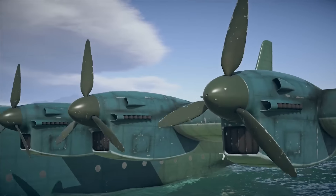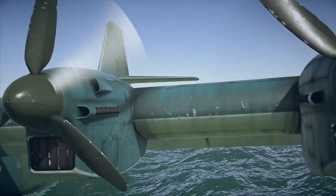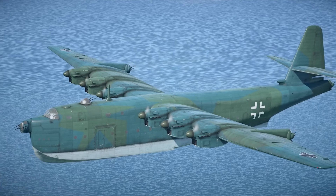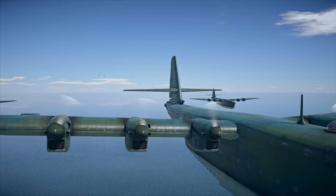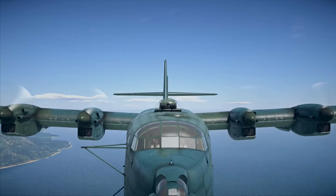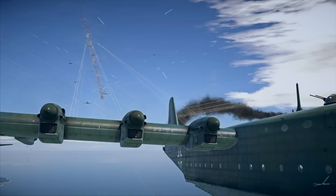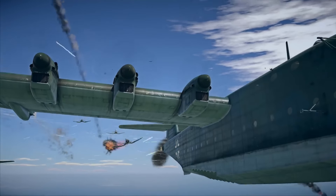A new champion among War Thunder aircraft enters the stage — the six-engined Blohm und Voss BV-238 Flying Boat with a wingspan of 60 meters. This giant is capable of carrying an enormous bomb load, while its six powerful engines and decent defensive armament make this machine a tough nut for enemy fighters to crack.